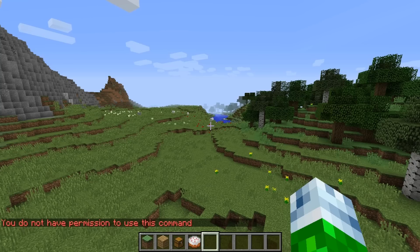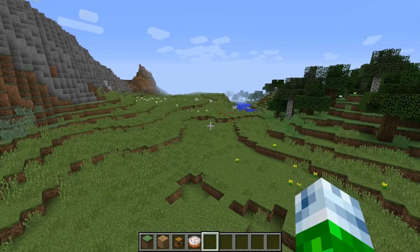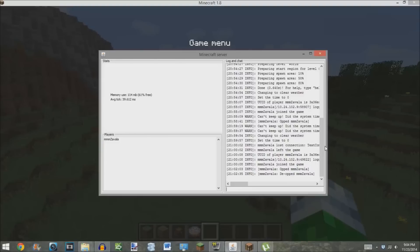Now if somehow this happens to you — you accidentally de-OP yourself and you can't re-OP yourself, and no one else can re-OP you because you didn't admin anyone else yet — I'm going to show you a trick. You're going to open up your server box, which is what is running your Minecraft server and holds a lot of information. It tells you what is going on in your server — you can see when people joined, when you OPed and de-OPed yourself. All commands and events pop up here.